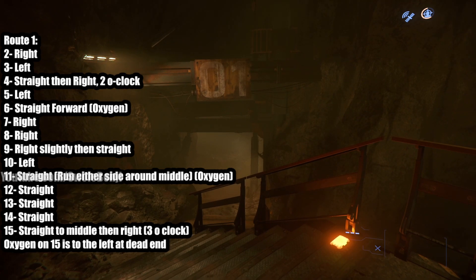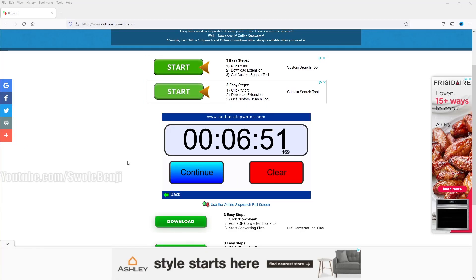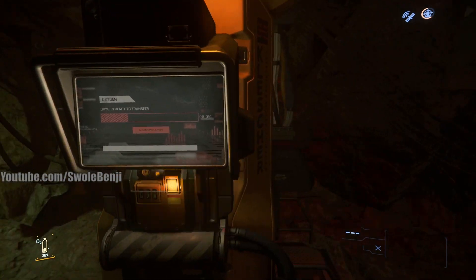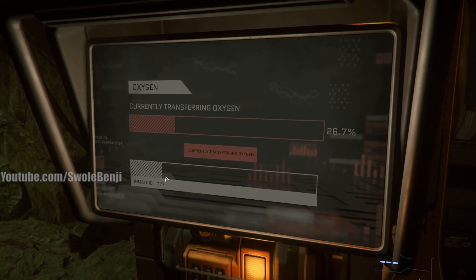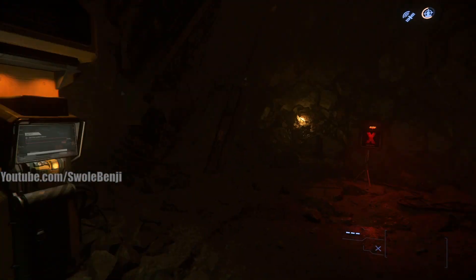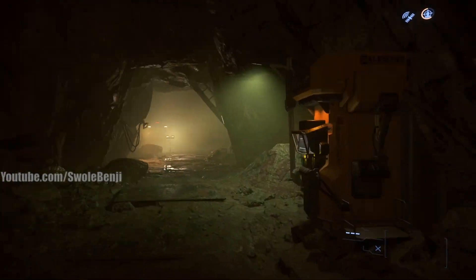Before moving on to Route 2, I want to speedrun Route 1 using my map to see how long it takes to reach level 15 and touch the oxygen tank. With just a few mess-ups, I was able to get to the level 15 oxygen tank in 6 minutes and about 51 seconds — and that's not the fastest or perfect route. I was able to do it without stopping for oxygen, though I was pretty low when I got there. That mission takes off 4 hours and 21 minutes of jail time, plus the 7 minutes to get there — about 4 hours and 30 minutes knocked off your sentence. So if you have a 24-hour sentence, you can basically knock it out in under 30 minutes.